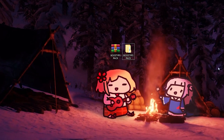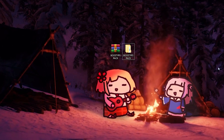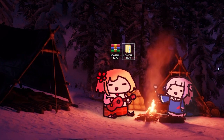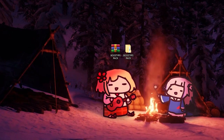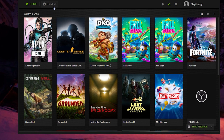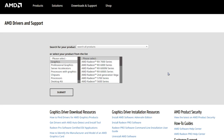Now close the FPS boost pack. Next, you need to update your GPU drivers. If you don't have a GPU, you can skip this part. If you do have a GPU — whether Intel, AMD, or Nvidia — I recommend updating the drivers. In my case it's Nvidia, so I'm opening GeForce Experience. Click on Drivers, then click Download and wait for GeForce Experience to download the latest drivers.